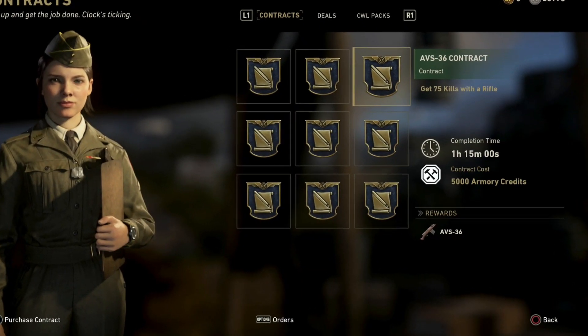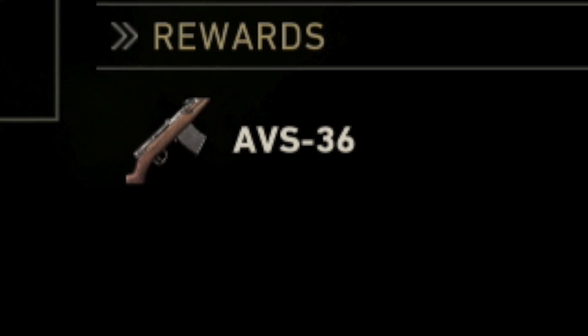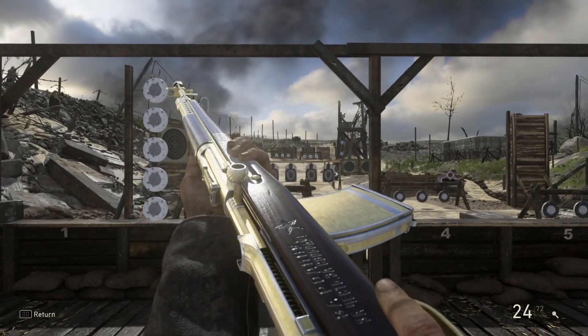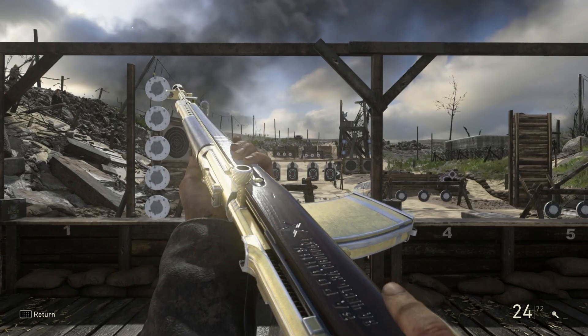From the Quartermaster we've got a really good rifle — the AVS 36. To unlock this you have to get 75 kills with any rifle. You've got one hour 15 minutes and it's going to cost you 5,000 army credits. This is a really good rifle in Call of Duty World War 2. I definitely recommend spending those army credits and getting those kills with the rifle.